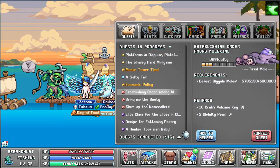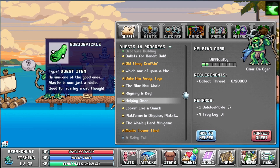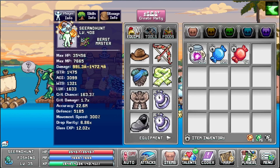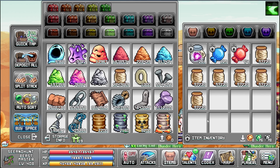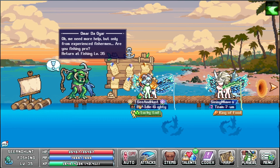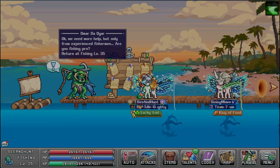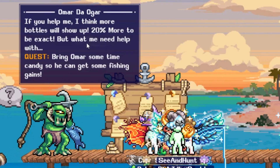He needs a pop-your-pickle and four frog legs. In case you forgot, you get thread from the anvil — maybe a bit too many. Okay, he needs more help, but only from experienced fishermen: are you fishing pro level 35? Ho ho ho, I am — by complete accident! If you help me, more bottles will show up, 20% more to be exact.